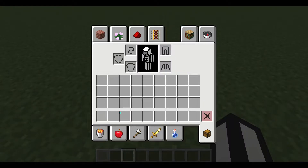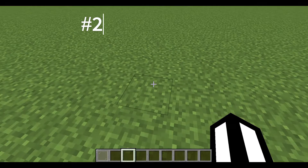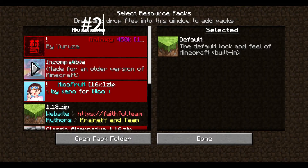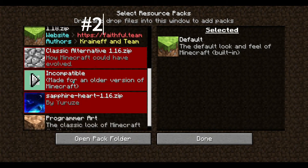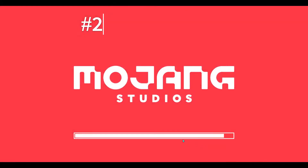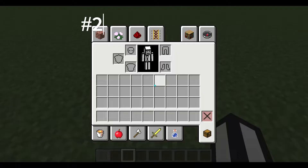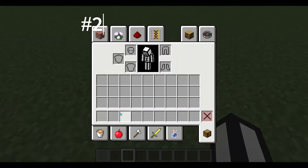Our second fact is that a light placed in tinted glass is actually invisible when you open your inventory. Look at this — no resource packs. I'm actually gonna put the old textures on. I mean, it's still not really noticeable.